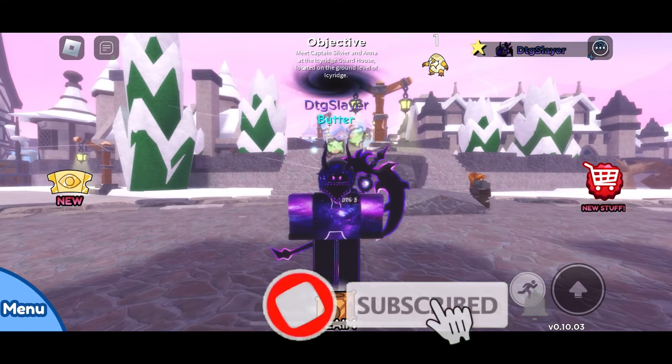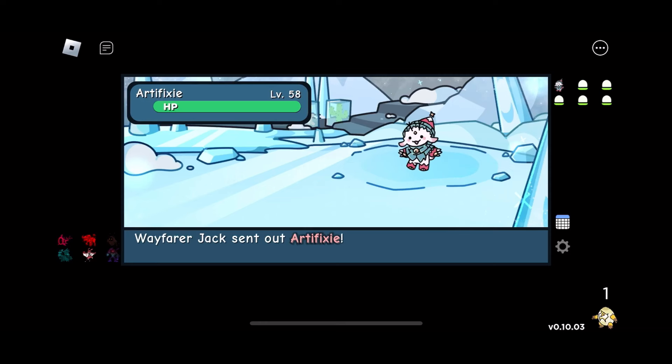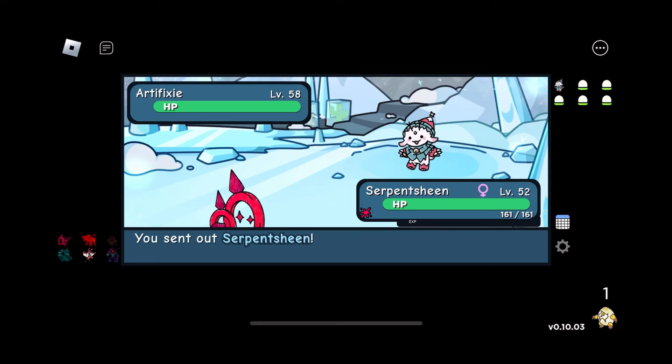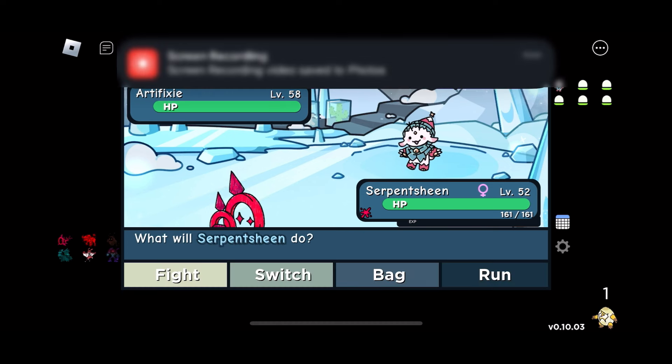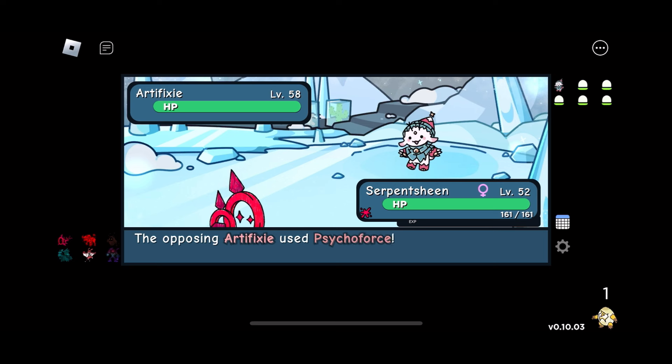Besides that, I hope you guys enjoy. This strategy took me probably two attempts, but trust me, it works — give it a try. Starting off with Serpentine: it has Kona Cold, Psycho Force, Crystal Wall, and Magic Shield. Its item is Blueprint, so it's basically going to keep doing that over and over. Most likely we're just going to do the same thing against it so we can be ready for it.